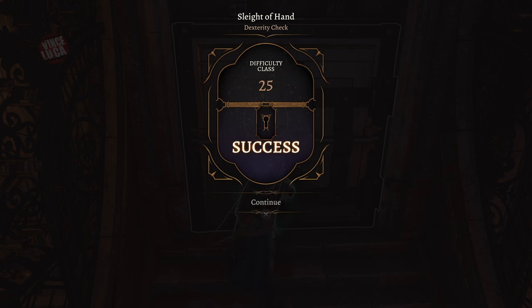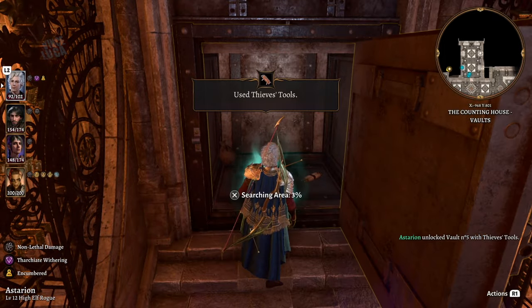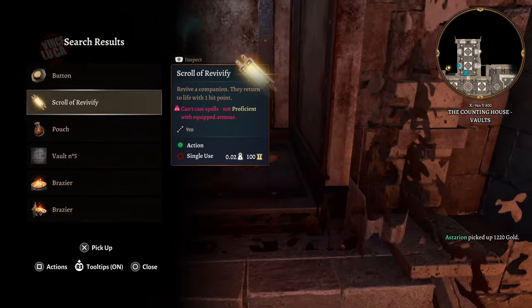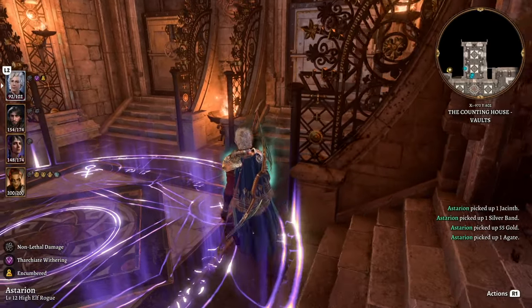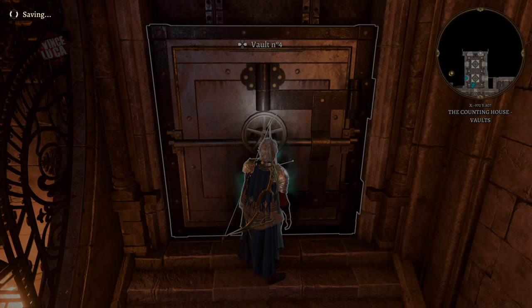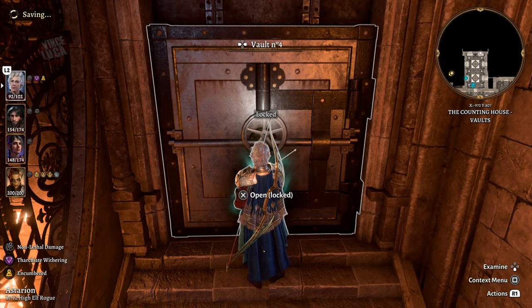Vault number five — it's difficulty 25 so you'll need good skills. Inside there's 1,200 gold and a pouch full of gems. Vault number five is very good.